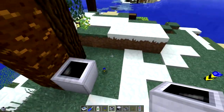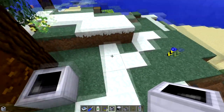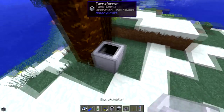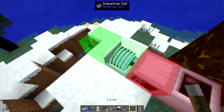There we go — now that has loaded the area. The terraformer can take in power from any side, so we're just going to pop a dynamo there, pop a coil there, and pop a lever here.